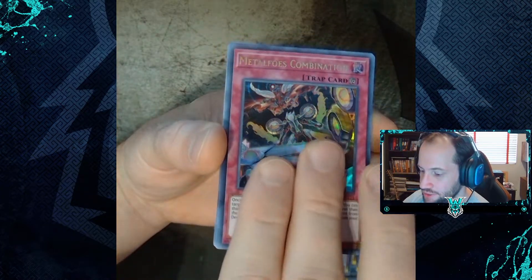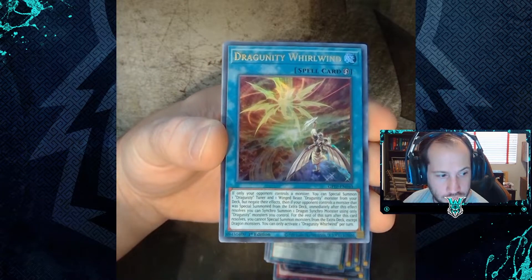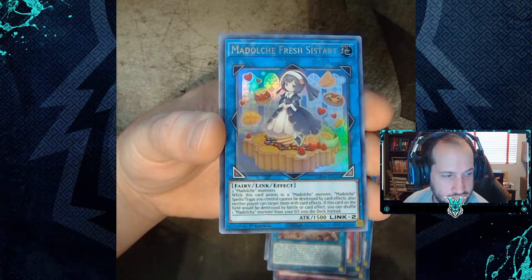Bundle 2 pulls: Sun Vine Thrasher, Sun Seed Shadow, Dragunity Draft, Paratic Dragon of Tefnuit, Time Thief Regulator, Star Knight Ceremony, Photon Thrasher, Metalfoes Mithrailm, Metalfoes Combination, Ojama Country, Dragunity World Wind, Madalash, Fresh Sistart.